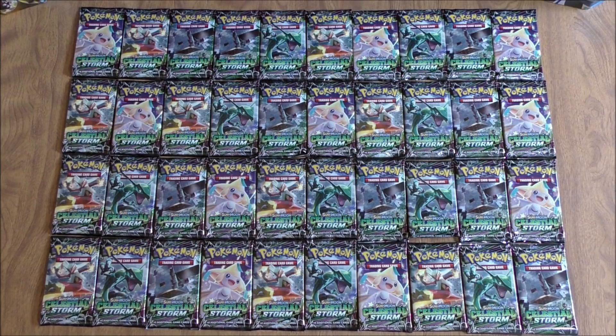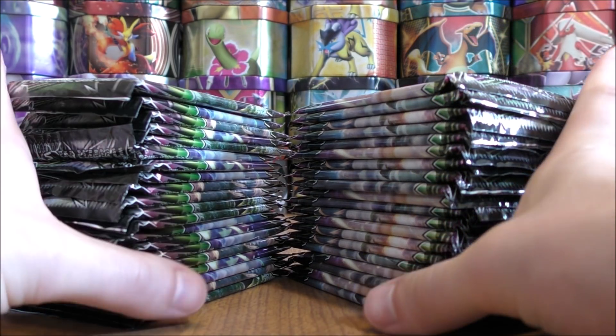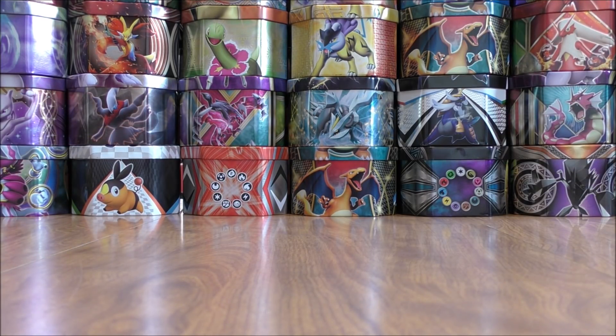So I'm very excited to get these packs opened up. Celestial Storm is the newest set in the Pokemon TCG. I'm trying to build a Rayquaza GX deck, so I'm really hoping to pull several copies of Rayquaza. I'll open all 40 Booster Packs in this video without breaking it up into parts. The pulls could be a little better than normal if the four Booster Packs from the Elite Trainer Box are better.